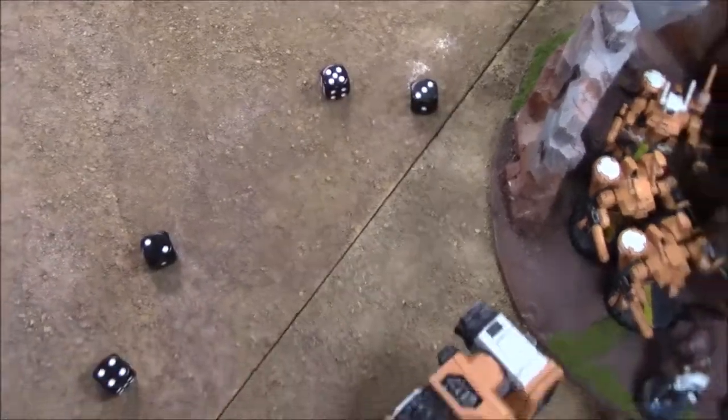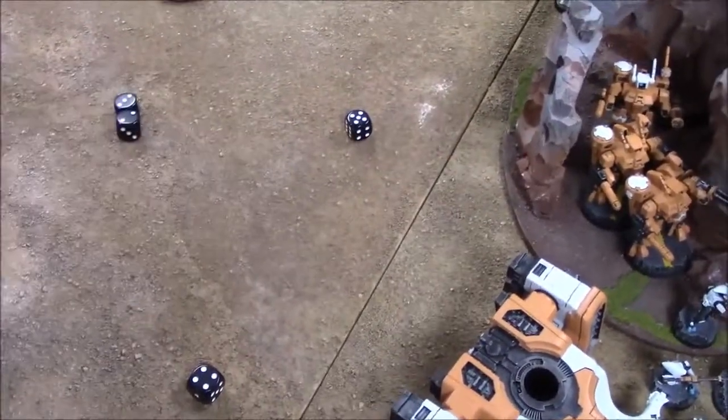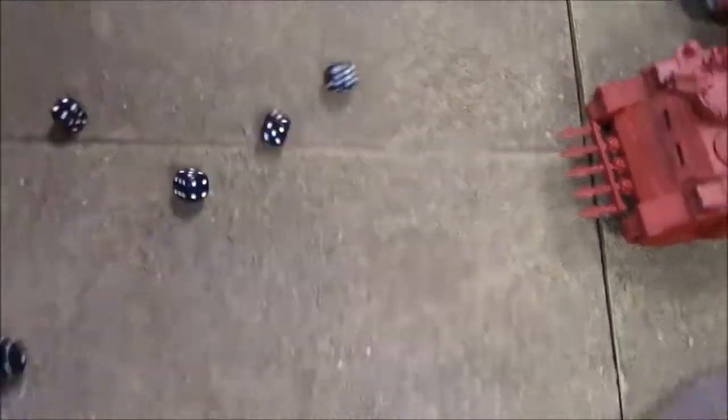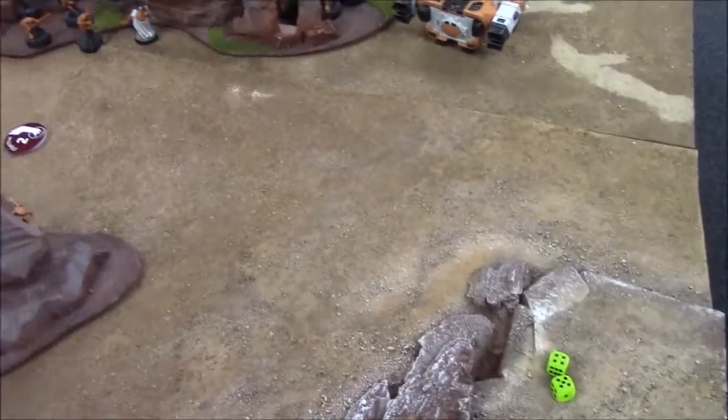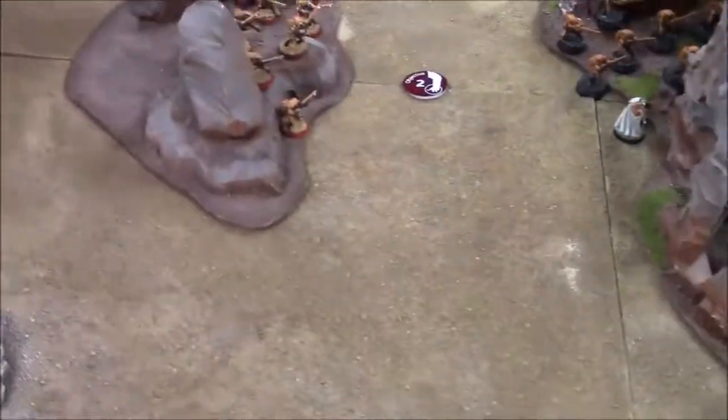On to the Psychic phase for the Harlequins. Six warp dice — eight dice total. Veil of Tears on the Shadowseer's side with one die. Chaos uses two denial dice and rolls two sixes but it doesn't go through. Onto the Tau shooting phase.